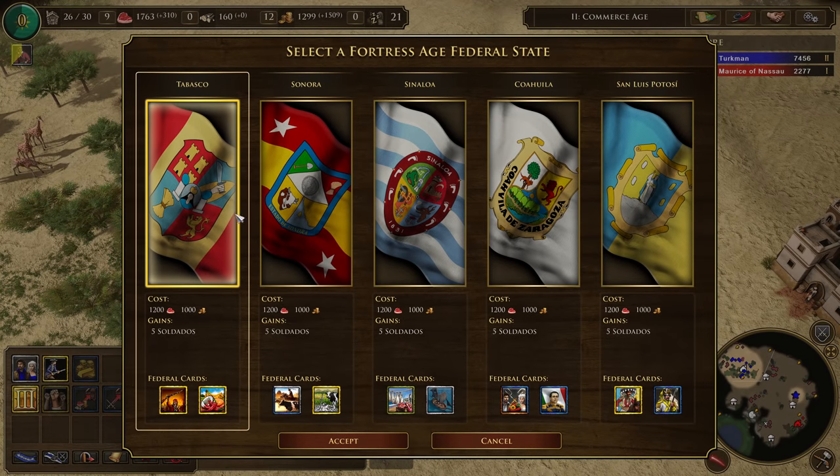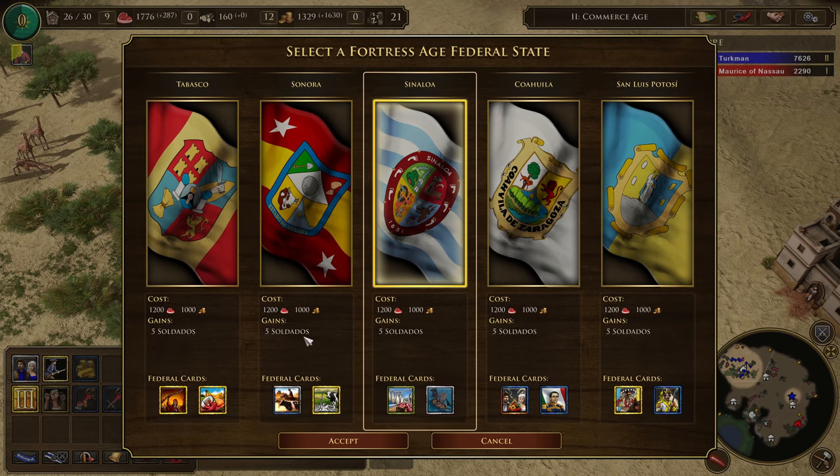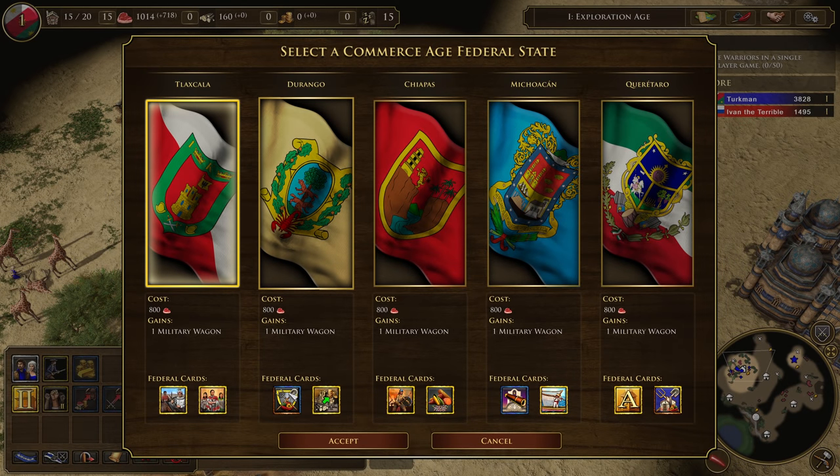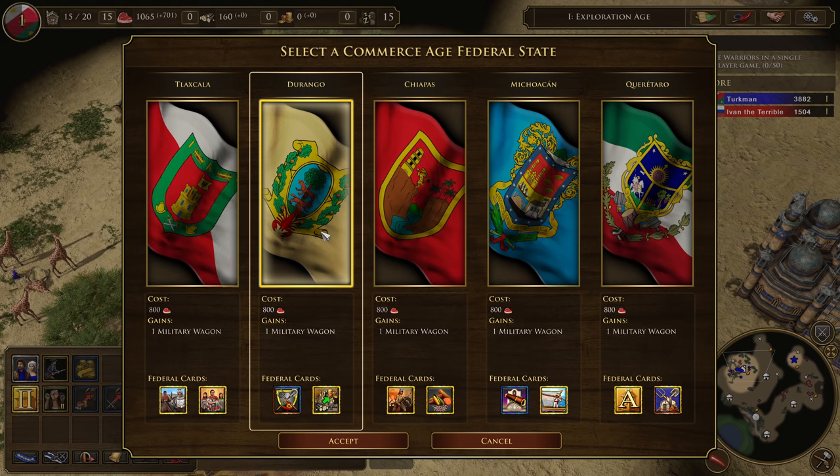Like the United States, Mexico advances through the ages by choosing federal states. Each unique Mexican state offers two new federal cards to add to your deck, such as the ability to deploy free field hospitals or additional ways to train settlers. With 40 new federal cards to choose from, Mexico can keep opponents on their toes, adapting as the match progresses.